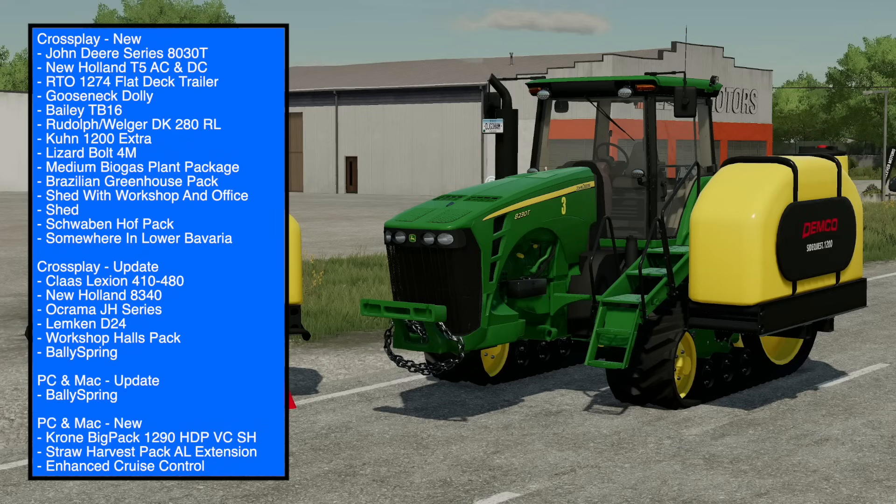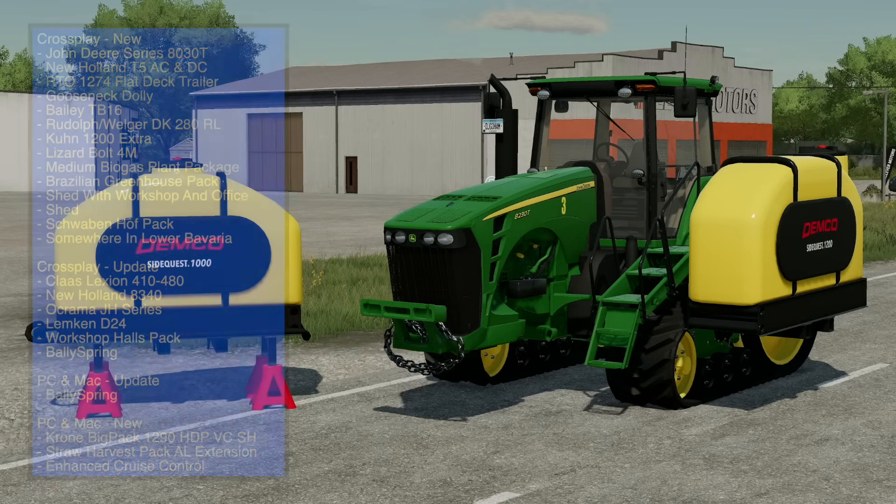New and updated mods are out now for Farming Simulator 22. A total of 24 mods were released today on the in-game mod hub. All platforms got 14 new and 6 updates, and PC/Mac players got 3 new and 1 update. As always, we'll take a look at each mod including customization features as well as the new map, so you can better decide which mods you want to download.